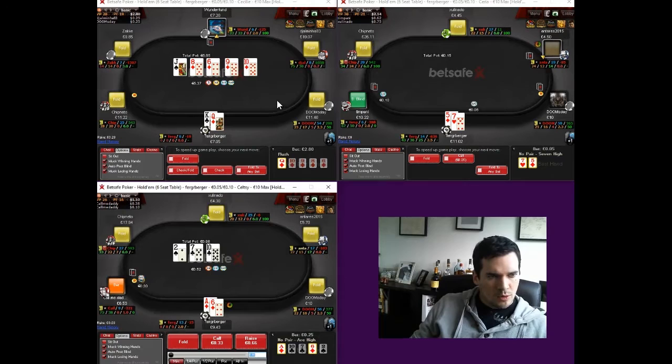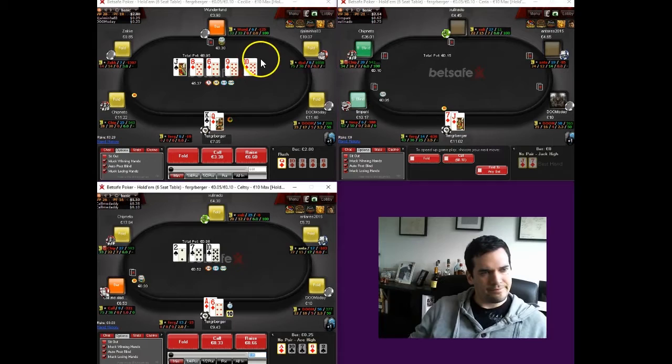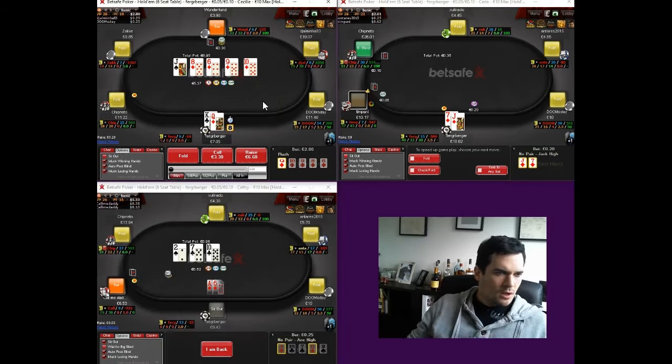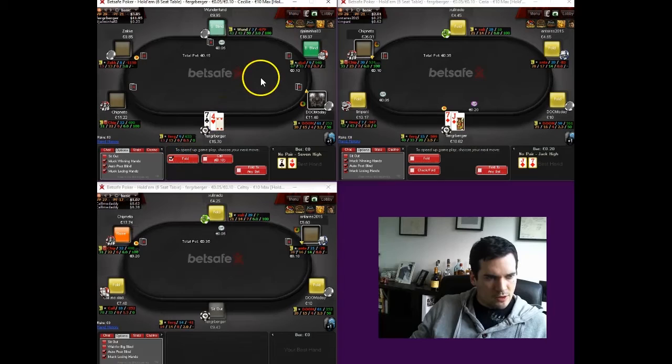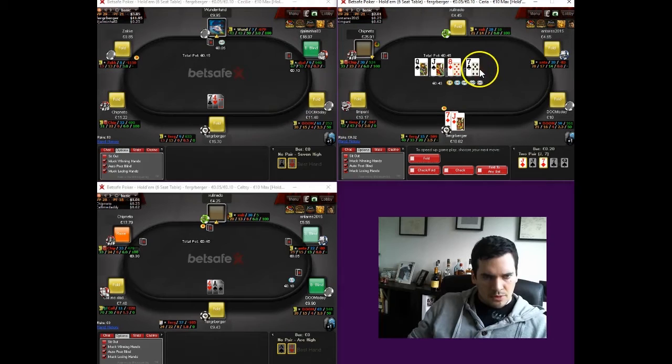Interesting. I would have expected him to double-barrel his king-high and ace-high flush draws, or certainly his ace-high flush draws. I don't think I'm folding the third nuts here — fourth nuts actually, since the seven of diamonds beats us. I'm not loving this, but we're not going to fold. It's just too good a run-out for him to bluff at. He is indeed bluffing, so we are ahead, which we like. He had two pair on the turn — I'm kind of surprised he didn't fire again on the turn there, but we won't complain.